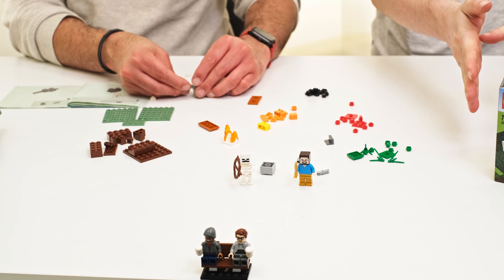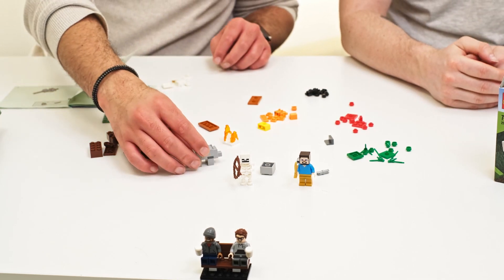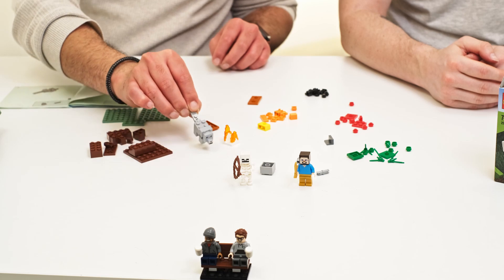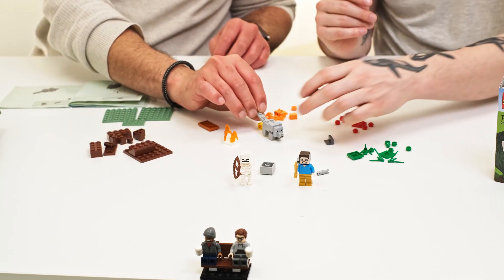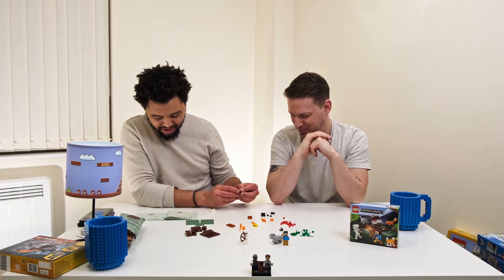The wolf looks pretty cool. You know how in the game if the wolf gets hurt, its tail goes down, and then you can lift it back up when you've fed it. I've never played Minecraft — I'm just guessing! Right now we're building the fox. I have yet to come across foxes in the latest version.